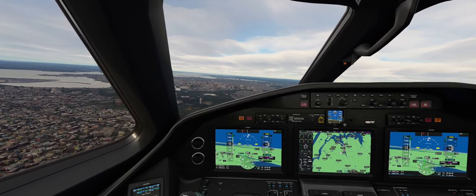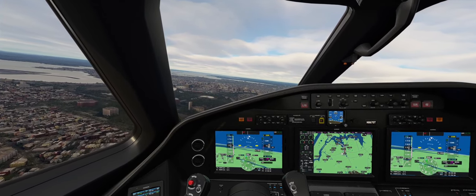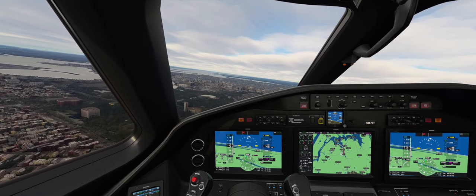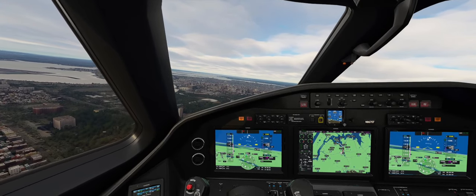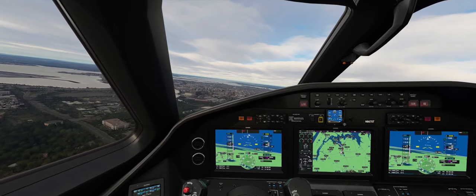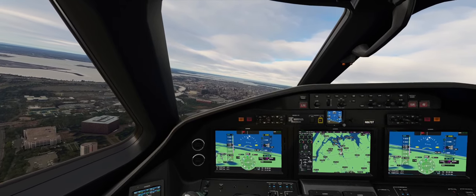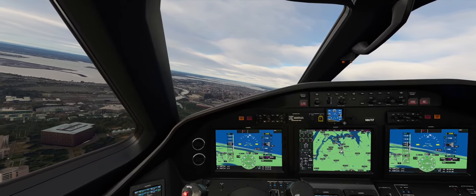I wonder if it really looks like this. Flaps full — get some thrust and make this turn. Flaps full — yeah, this has to be Flushing Meadows Park. Below 140 — let's make sure we don't fall below 140 knots. That's my desired approach speed.